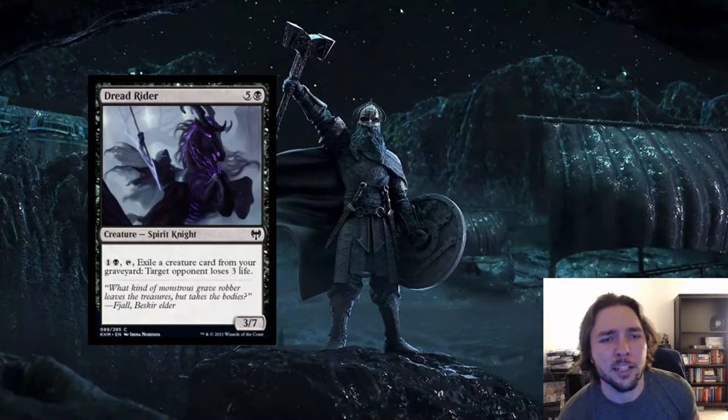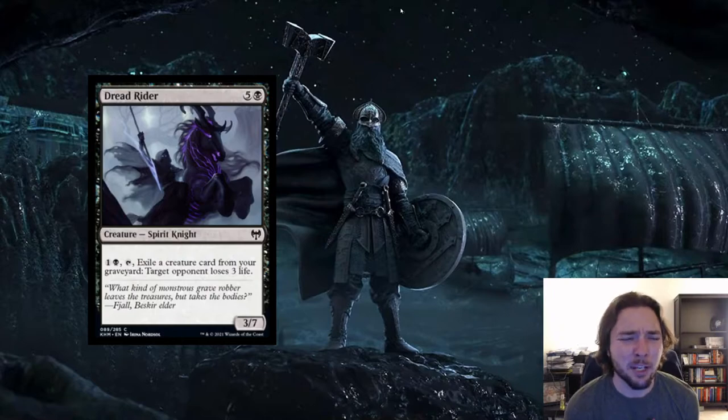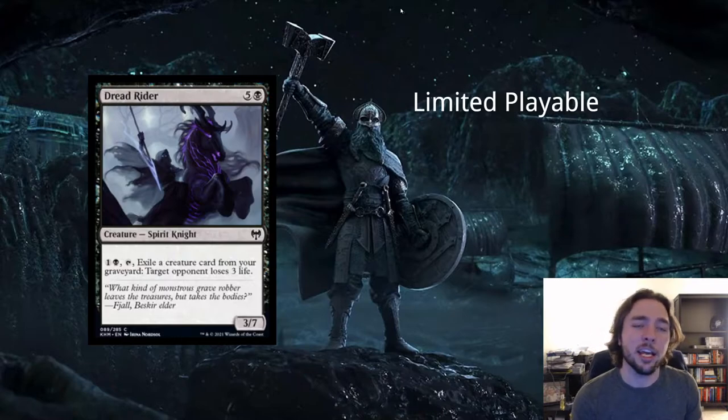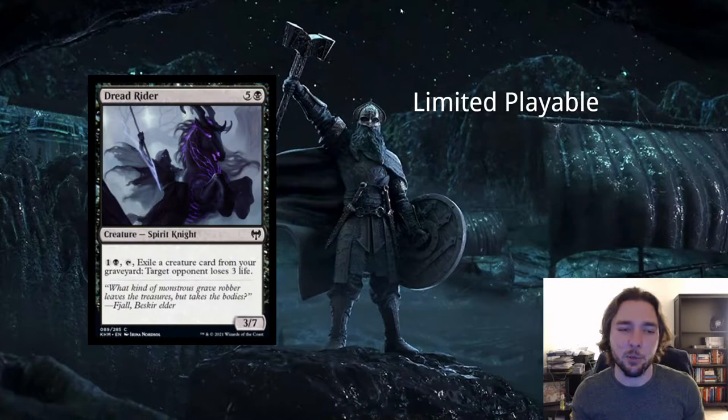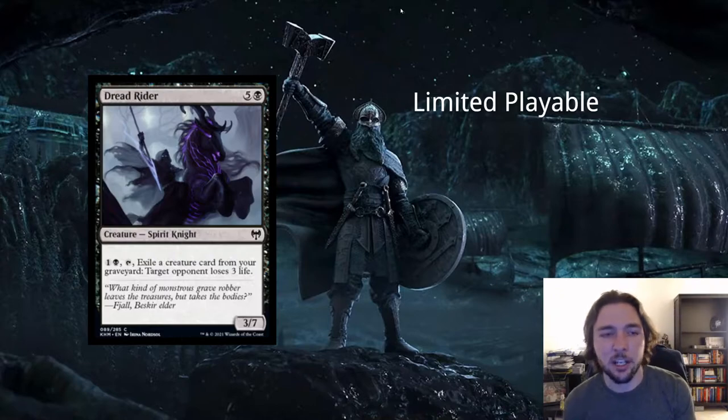Next card is Dreadrider — 5 and a black for a spirit knight creature. It's a 3/7 with an activated ability: pay 1 and a black, tap it, exile a creature from your graveyard, and target opponent loses 3 life. A 6-mana 3/7 with no keywords is definitely not good enough for constructed. In limited, though, the mana ability is probably good — it has a good-sized body that's hard to deal with, and you can whittle your opponent's life total down. Good in limited, way too slow for constructed.